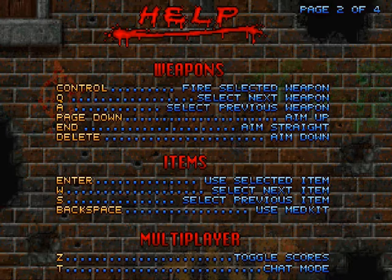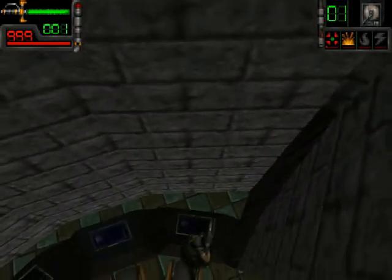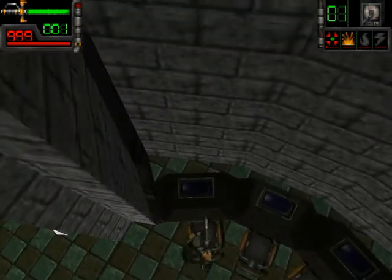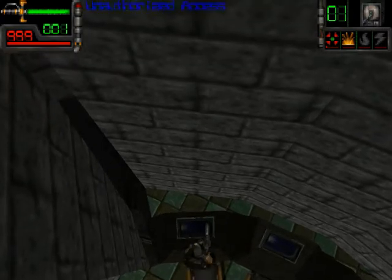Some of the keys cannot be rebound, but this is an old game. Okay, let's continue. We learned a few things last time: we learned that I can't navigate menus, we got a passport for the helipad, there is a storage room in this correctional facility where we can pick up some weapons, and we picked up a data disk which we can use if we find the CTH 666 terminal.